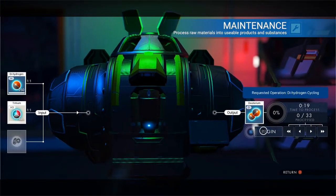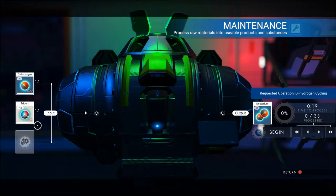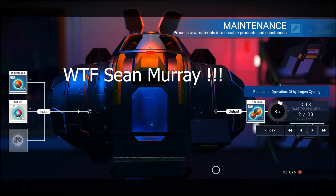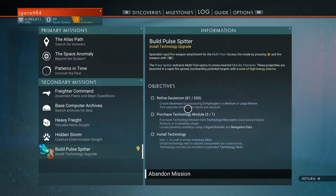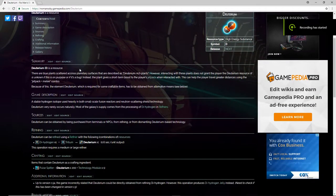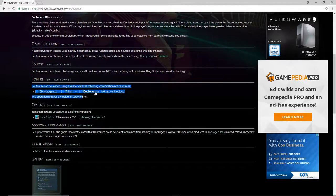I ran into a bit of a snag trying to get the materials to make it — I needed to find deuterium. The biggest issue was that the game is very undescriptive on how to actually create deuterium. It simply states that you need to process dihydrogen in a medium or large refiner, and you need at least two to three spaces. What they did not tell you is that you also need tritium, which is an asteroid abundantly found in outer space and used for your starship fuel.